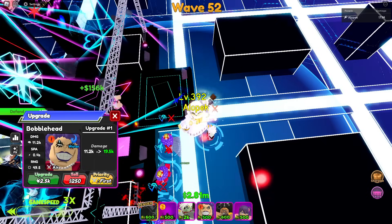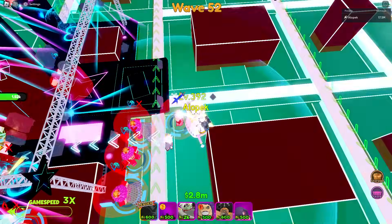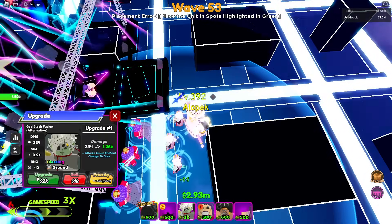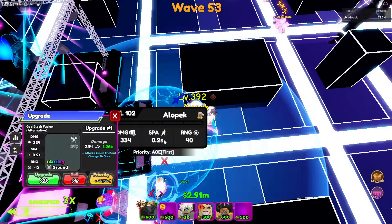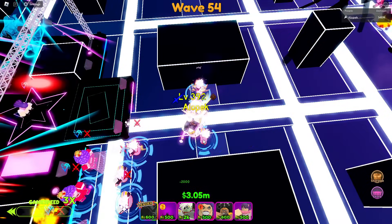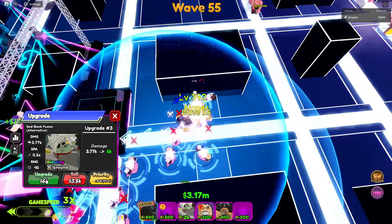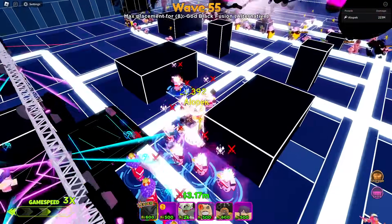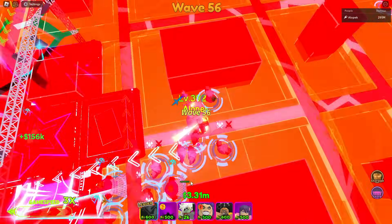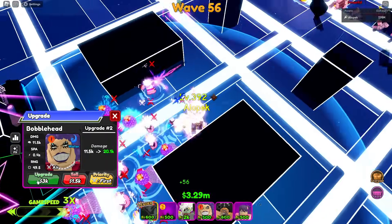Look at that — 152K DPS from Bobblehead at 0.4, and 18K from Zamasu with AOE. I want the Zamasus in the front area to use their AOE advantage, hitting as many paths as possible. We got all eight placed with a lot of air defense. Most units are hitting airs — Poochie and Zamasu are the only ones that don't, at least not at the 0.1 SPA upgrade tier.